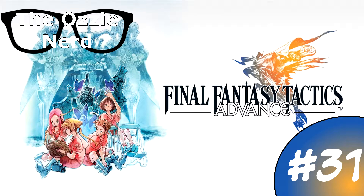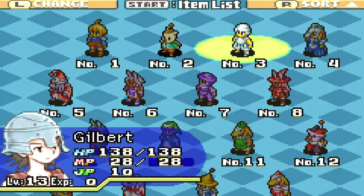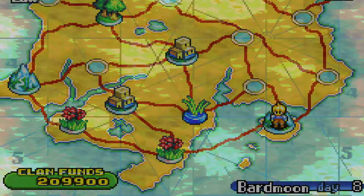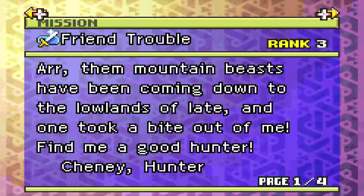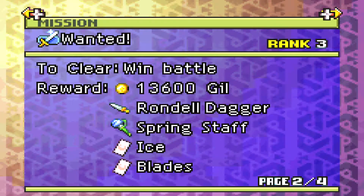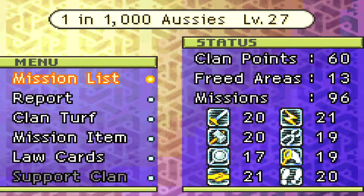Welcome back everyone to Let's Pocket Final Fantasy Tactics Advanced for the Game Boy Advance. This will be part 31 of our Let's Play. In the last episode we fought the Fire Falgabird something - I don't remember - but she wasn't that tough. Now we have Friend Trouble, something about lowlands and mountains, and Wanted in Desert Dwellers.